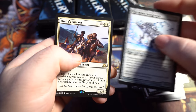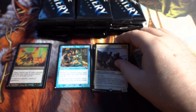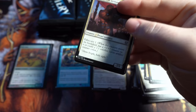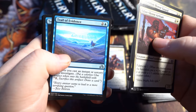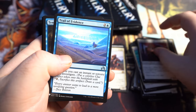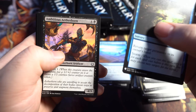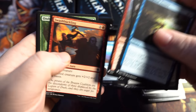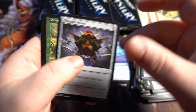We got a Rare there — Thalia's Lancers and Pila-Pila. Good old Pila-Pila. If you do find yourselves enjoying this video, make sure to slap that like button. Trail of Evidence — I think this is actually a decent Uncommon, probably worth a couple cents, but I'm putting it in the Rare Pile just in case. Some of these more expensive commons and uncommons are going in the Rare Pile. Thought Vessel, Phantom Centaur, Misdirection, and Boundless Realms from M13.